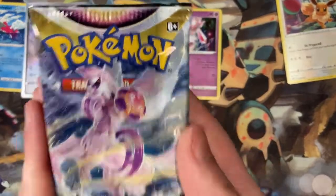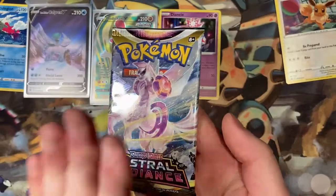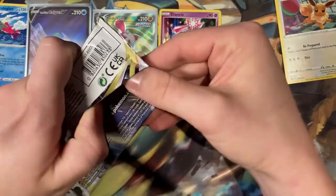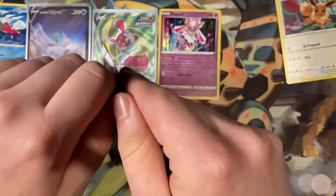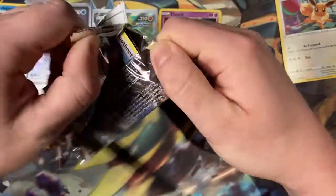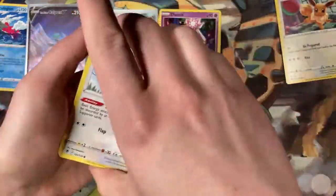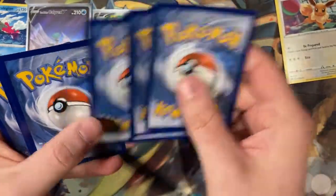Last pack — our Astral Radiance Origin Form Palkia. Can we end on a holo or a V card? That would be amazing. It started to become an issue when I say I'm just going to do one pack, and then it ends up being three packs, and that three packs goes — actually no, I'm going to make it five packs. And then I'm like, now I'm in debt.